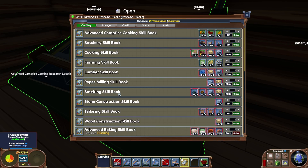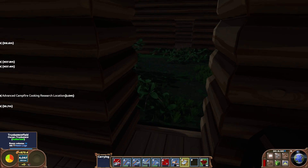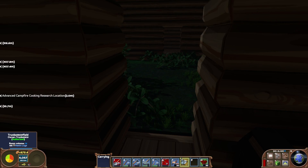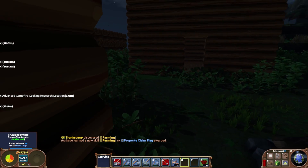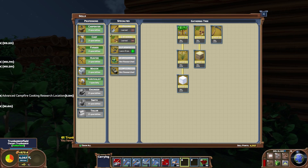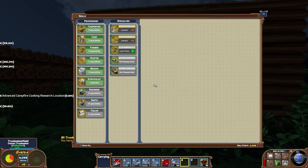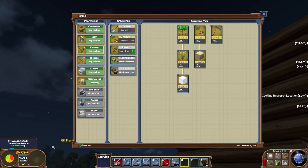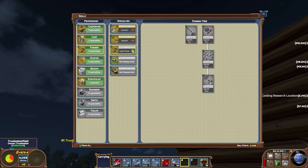I'd like to aim for smelting and then cooking - cooking is going to open up a lot of nice foods for us. I sort of broke the server by being on quite a lot, and my skill points are sort of insane - I have like four thousand skill points just sitting there waiting.